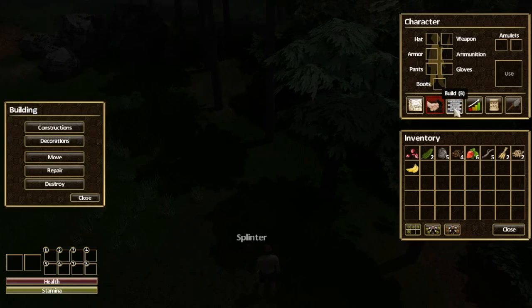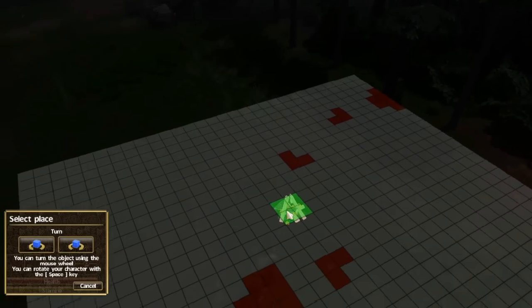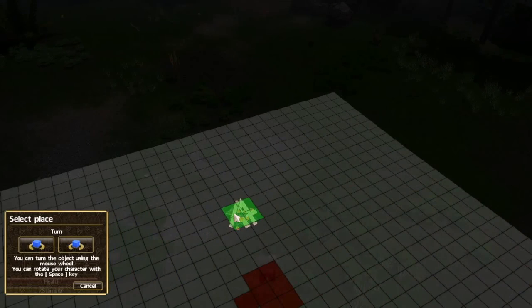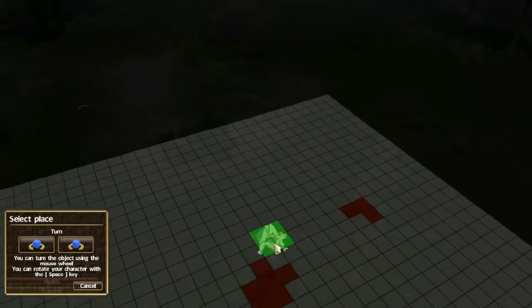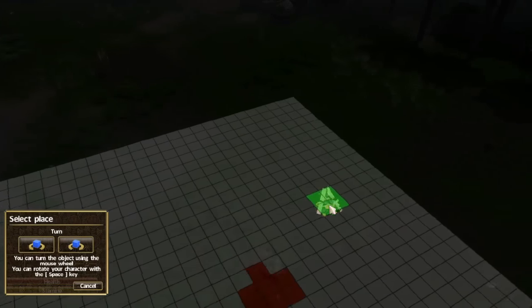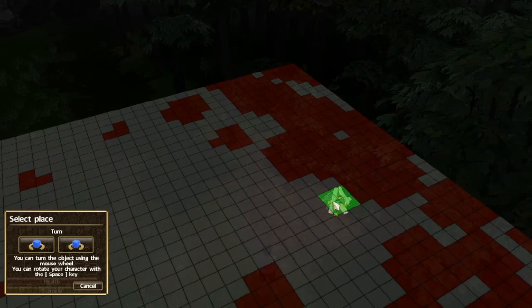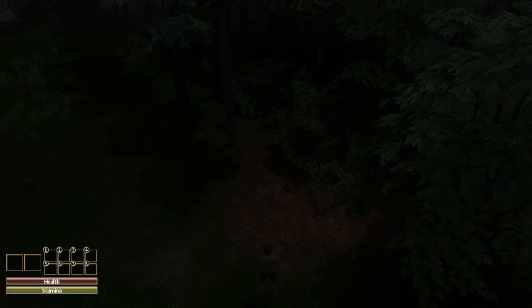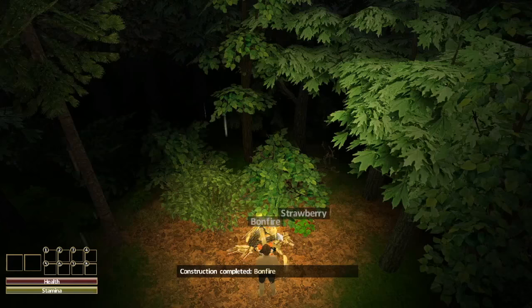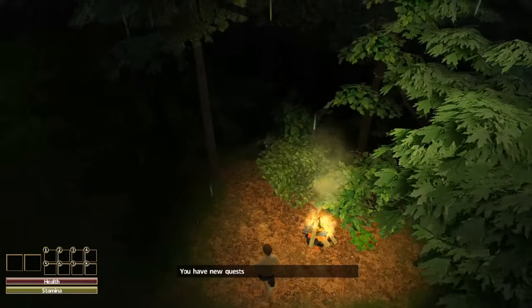Let's go build — constructions — bonfire. We can rotate using the mouse wheel. I don't even know where we are. This is the beach — let's go inland a bit. Should we set it right up at the tree line back here? Set it right there. Now what — does he have to build it or is it already built? Oh there we go — awesome. We have made fire. We are progressing. We will survive. We have new quests.